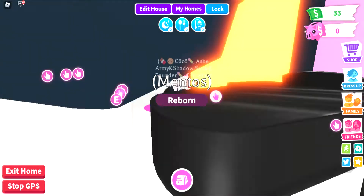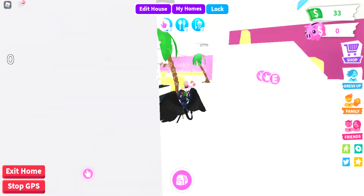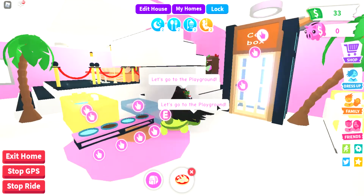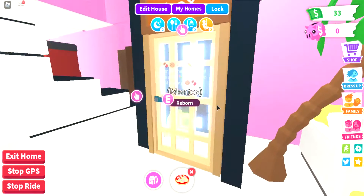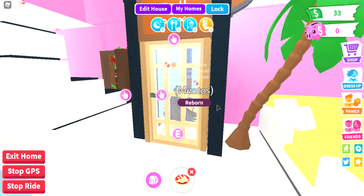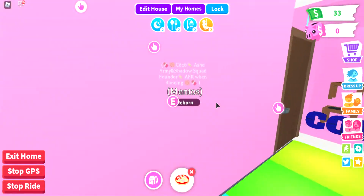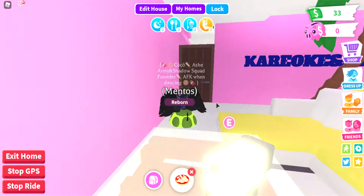Over here we have a cinema, then we have a piano to play, and then we have a pet area over here. You know how sometimes you private chat people like ABC for a turtle or something? Here's a cool box — when you're private chatting, just go in here and people will know that you're private chatting, so they'll leave you alone and give you some time to talk. Next, over here we have some seating areas if you want to just chill, hang out, talk about life.